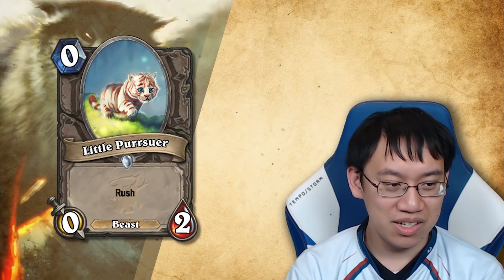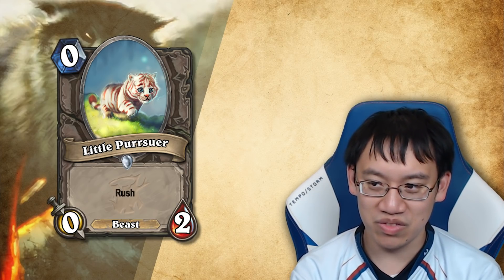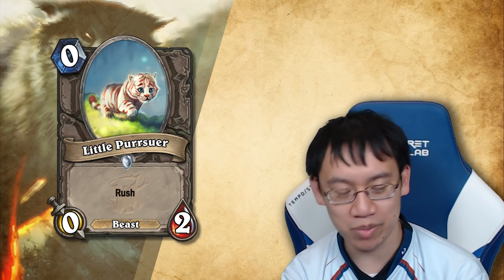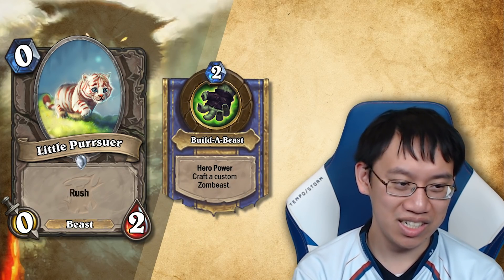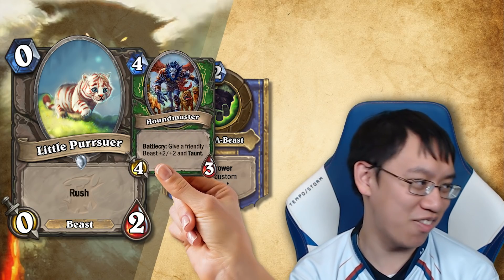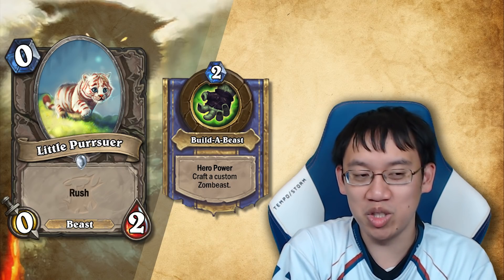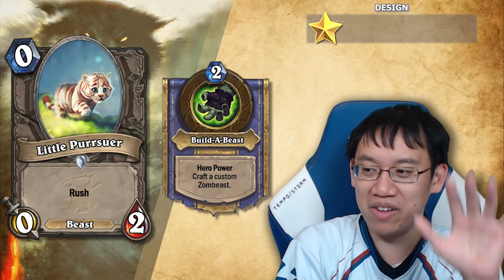Little Pursuer — zero mana, zero-two, rush beast. Very cute. It's fair from the perspective that zero mana tends to be a one-one stat line, so this is two stats but the no attack is really weak; you get rush to balance it out. You can discover it with Deathstalker Rexxar, and that would be a pretty good rush addition. Meant to be played alongside buff cards like Houndmaster and Dire Frenzy. There's a question of whether this is too confusing for new players, so perhaps it should be rare instead of common, possibly even epic.